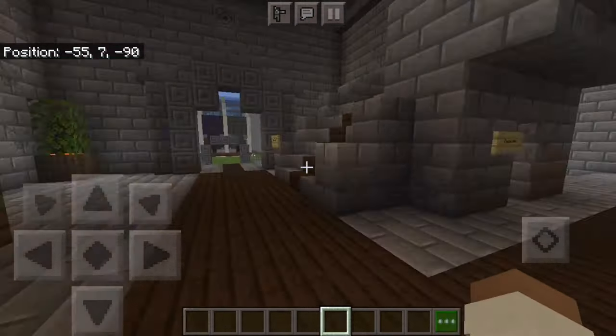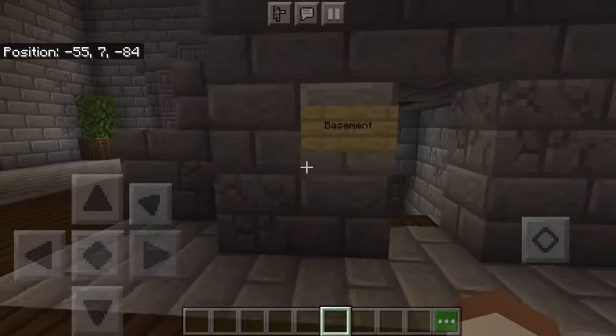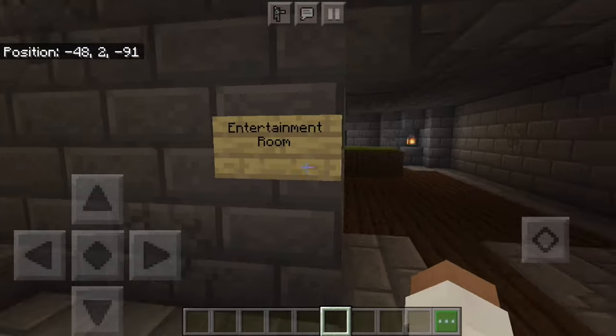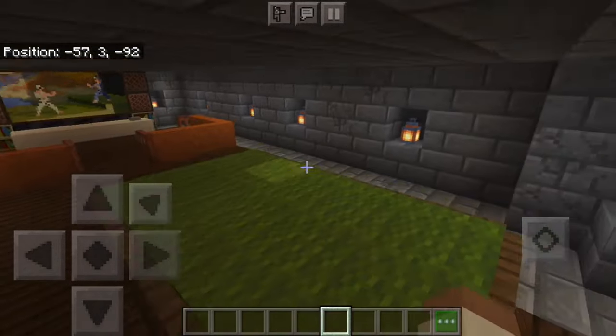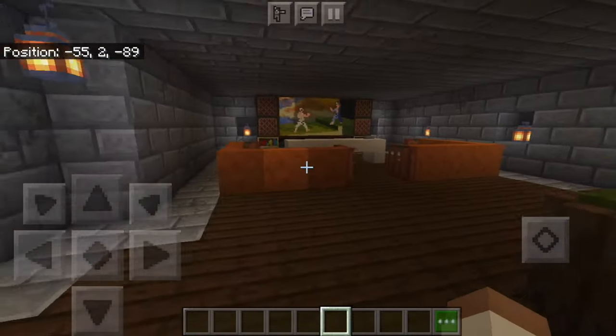And to the left side — we've got stairs, I'll go up that later. Right now I want to go to the basement. They built a basement! In three hours, by the way — three hours — they built a basement and a whole castle. Entertainment room. Was it some pool or — what is this? I don't know what that is, but that's cool.